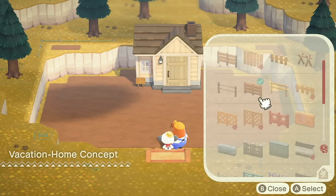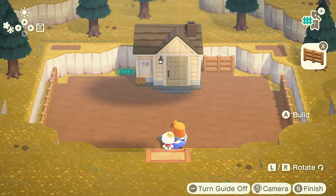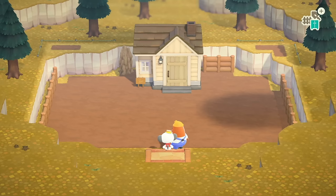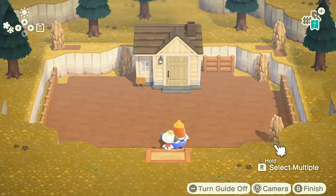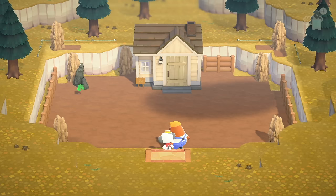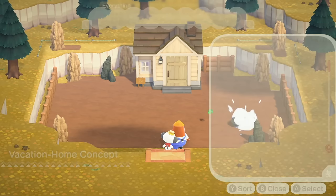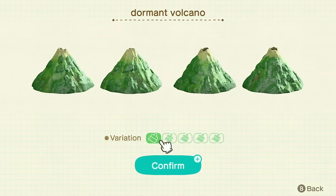Maybe if we use log fences along the sides it'll feel more like a mole tunnel — a mole run, that's what they're called. And now I have an item that I think is going to work just perfectly: the termite mound! Moles make little mole burrows and these termite mounds look perfect for the walls of a dirt hole. Some rocks would work as well — there's rocks in little mole burrows I'm sure. Do you ever think moles have stubbed their toe on a rock? Nobody's even there to hear them scream.